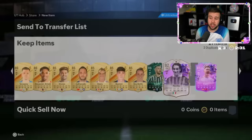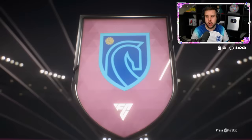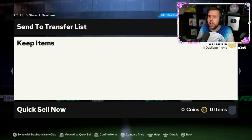Another one of these — doing a nose pack. We haven't had a W from a nose pack in a while; let this be the one. Foot birthday cards: Raspidori and Danjuma — common foot birthday cards. Danjuma is usually the go-to filler. Nesta on the first screen and no other icon in the entire pack as well.